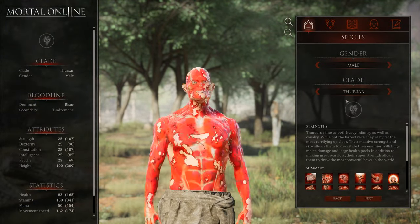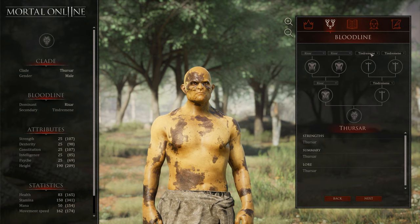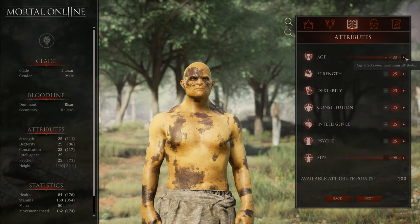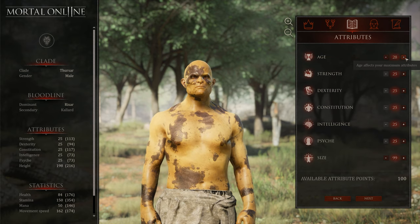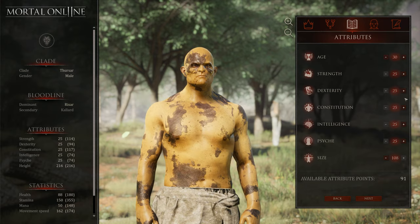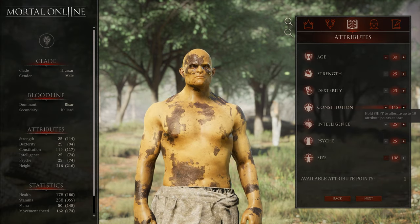First of all, we create a character. Without the glade gifts there is no defense difference between characters, so if you don't skill any glade gifts, every character is the same in defensive stats. So we just pick this random Thursar here.